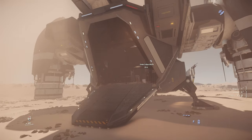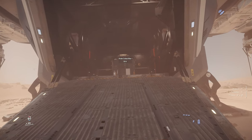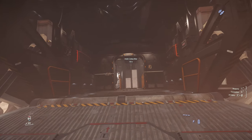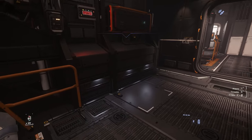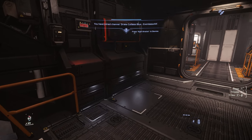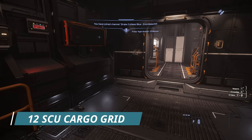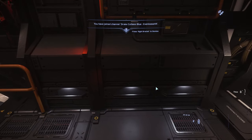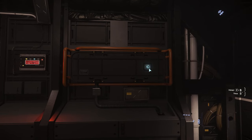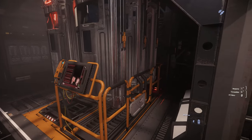Moving into the interior, this ship does have 12 holding cells for prisoners. But before you get to those holding cells, you do have a small cargo bay back here. The jump seats originally in the Cutlass are now gone, and it holds 12 SCU of cargo. I think you're going to see component access show up around here sooner or later, but you just don't have that access as of right now.